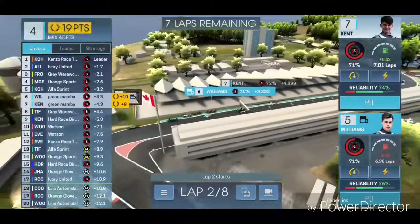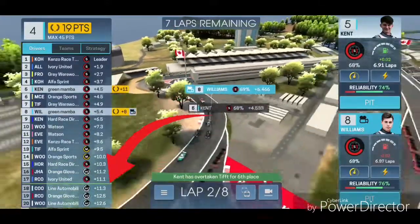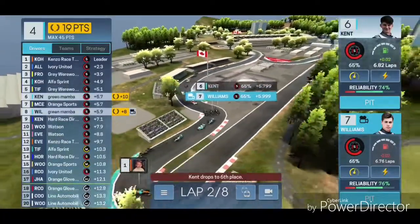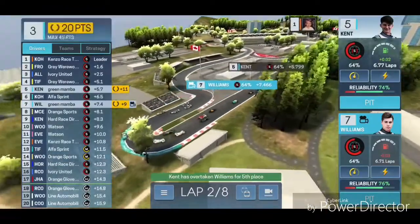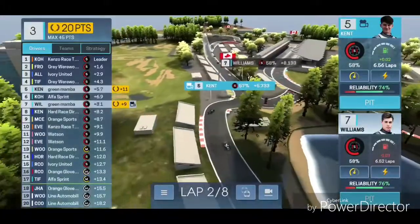That green line at the bottom there by the names - that's where we get our money. Oh my gosh, Kent just went from the inside to the outside and just destroyed three guys. That's the top part where we can get our money.